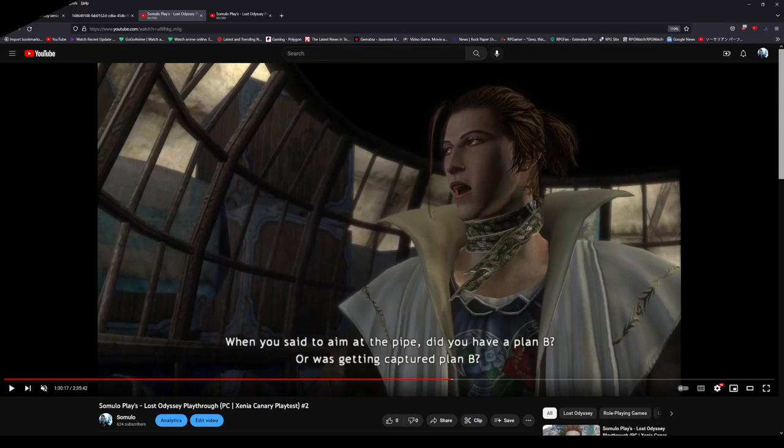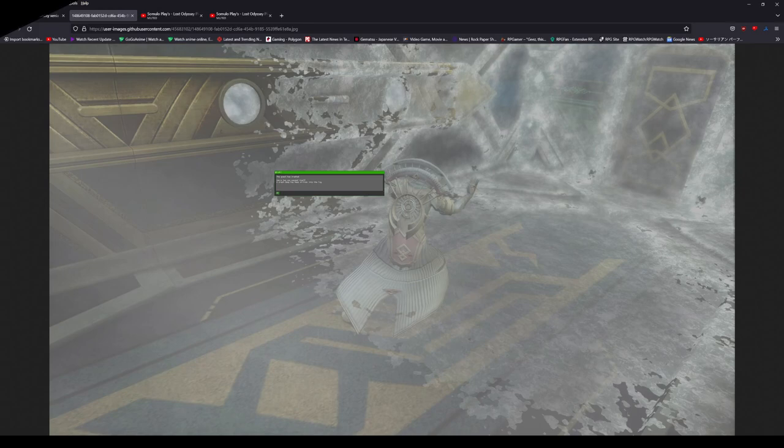Save before the first real boss, complete it, and restore your HP with a sphere. For the character-switching cell section, try choosing Jensen first, then the other character, then back to the main character — this is more or less okay. The train cutscene will freeze 100%, so skip it. If you freeze on that spot you'll have to replay 10 to 20 minutes of gameplay again, skipping cutscenes, which is extremely annoying.